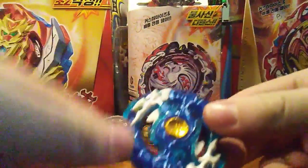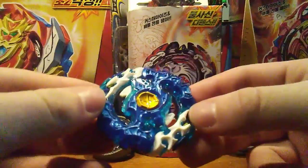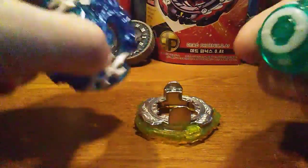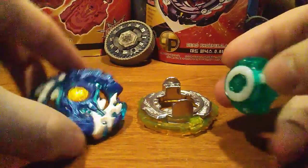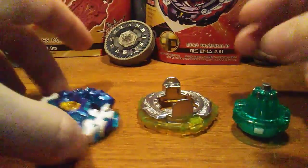Okay, not bad — we have the blue Spriggan Requiem layer. We have everything laid out: the nice Spriggan Requiem bey that we got. We tried putting stickers on, but you can tell the stickers are old — when you try to take one off, all you get is the top part of it; you don't even get the part with the glue.